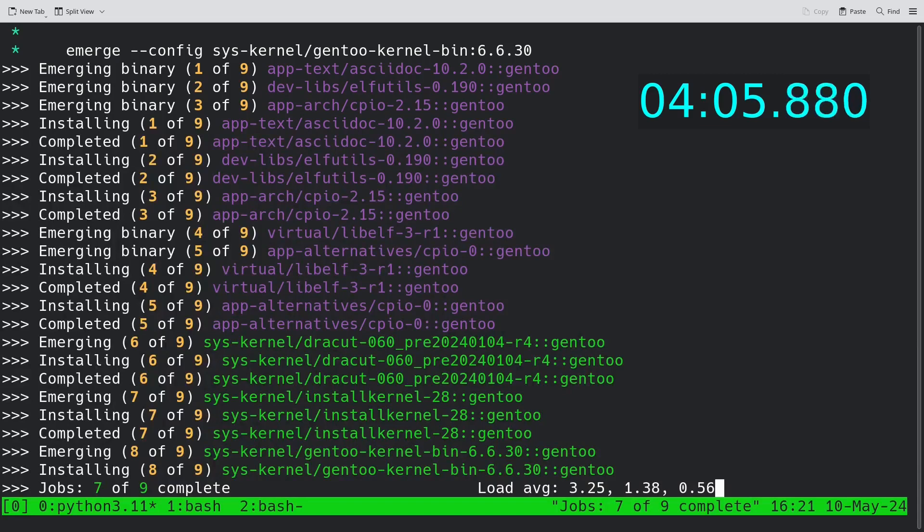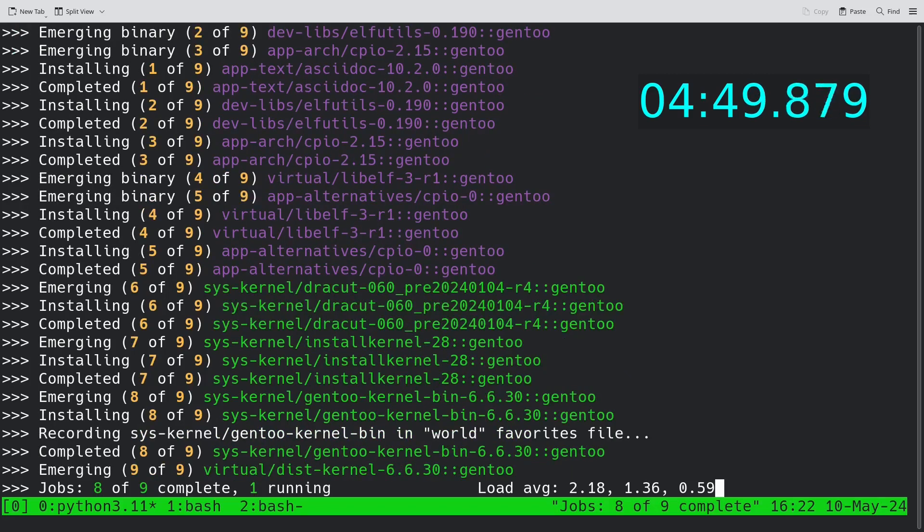So that's basically it. We already set our root password, created a new EFI boot entry, and we're just waiting for the Gentoo kernel to finish emerging. I think I can improve this a bit — I did a couple of typos, but I don't really know how you can make it faster from a theoretical point of view.